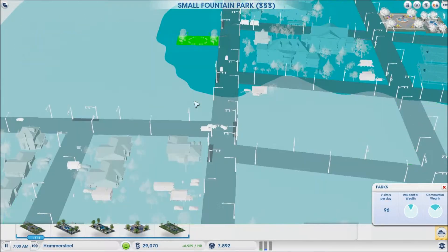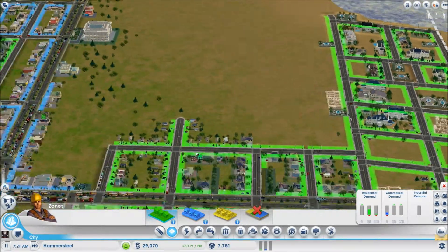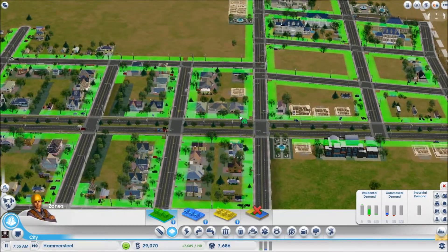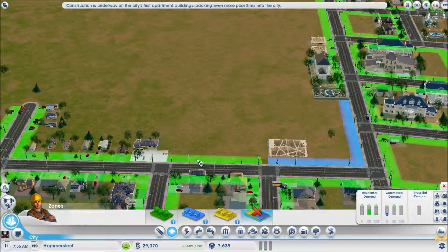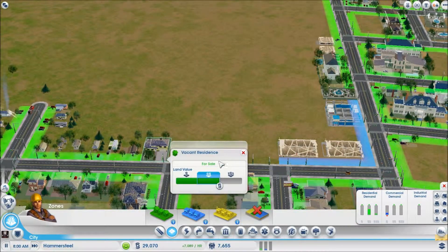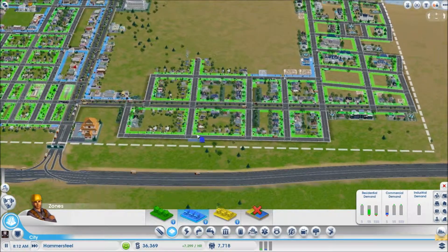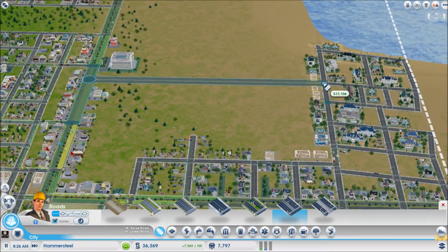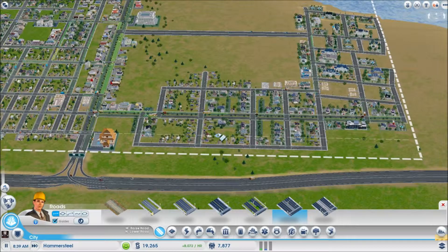I want to put one right here but it won't let me — not 100% sure why. Zone this, zone this, zone this — should be plenty. Oh look, the water's back. Probably should unzone this and put it as commercial — what was the land value over here? High, and then medium. Undo that, you can have your house back. Make this more commercial, probably should connect another huge road. The helicopter! Oh, a house is on fire!